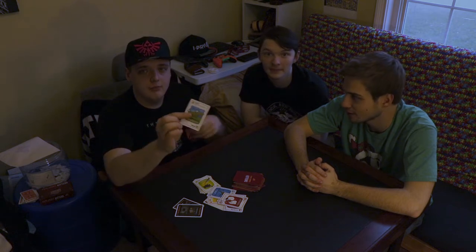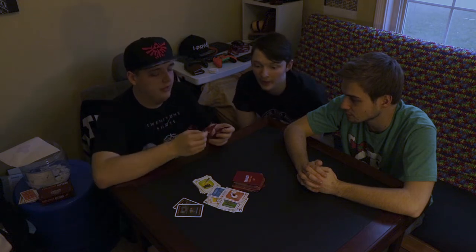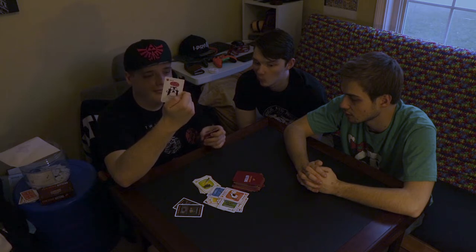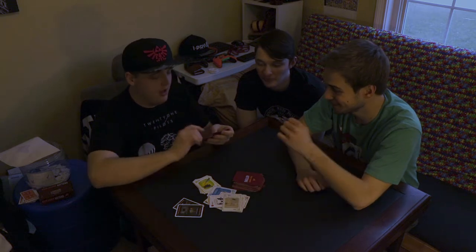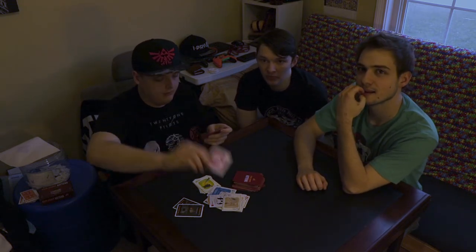Attack — you force someone to do two turns. Skip — you skip your turn. Alter the future — you pick up the top three cards and change it. Nope — it can deny any action, but it works in double negatives, so you can nope someone's nope and they can nope your nope. Reverse — it switches up the order. Targeted attack — just like attack, except you get to choose who does it. Feral cat — it takes the place of any particular picture card. Shuffle — you shuffle. See the future — you see the top three. Draw from the bottom — you draw from the bottom.